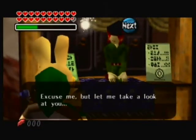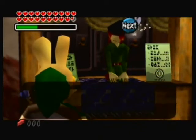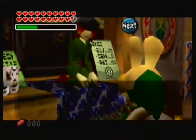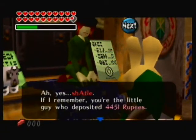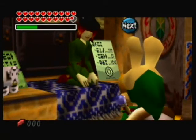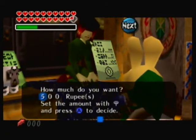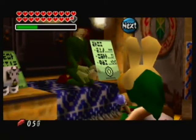First we're going to be withdrawing some rupees. Oh, I don't have many rupees. I don't want to withdraw zero rupees. Let's get back here. This microphone was a little bit loose on my face today. Anyway, today we are going to be exploring the wonderful world of glitching again.